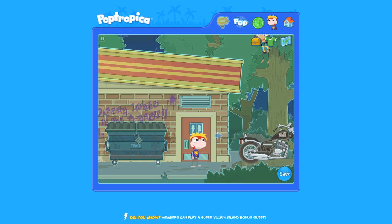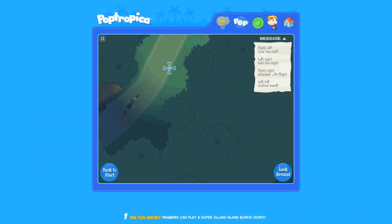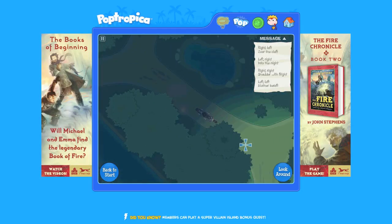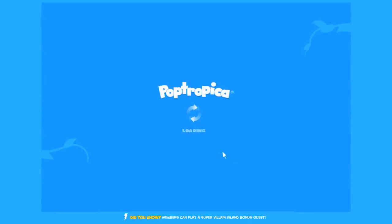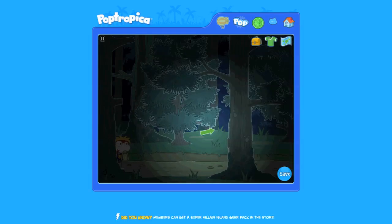Now go outside and use the motorcycle. To get to the final destination as quickly as possible, alternate your directions starting with right. So right, left, right, left, right, left, until you come to a cul-de-sac with a lake next to it. Once you're there, stop the motorcycle and look around. Glad we've got that lantern.